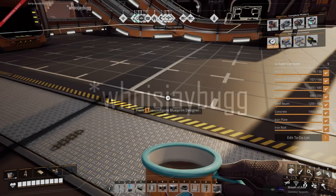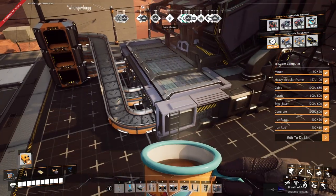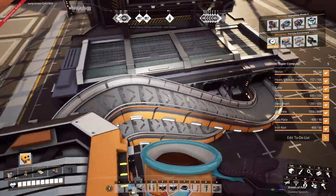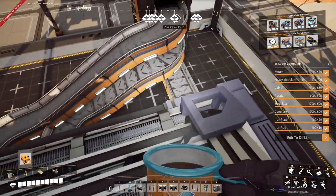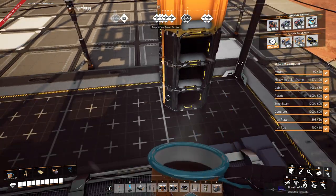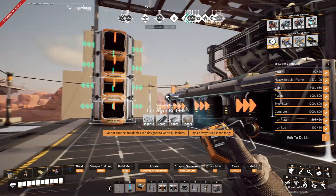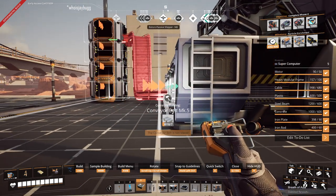Welcome back to Satisfactory. I'm looking at the supercomputer blueprint for the computer complex and I'm realizing that this blueprint is really only set up for three inputs. There's a reason for it — if we try to put a fourth one here, there's no way it's going to allow that angle. Ideally you'd use this one, but it's just going to claim it's too steep.